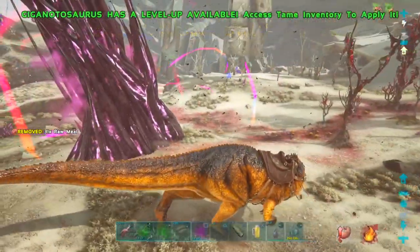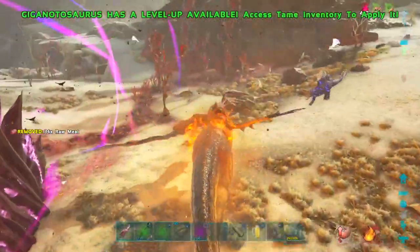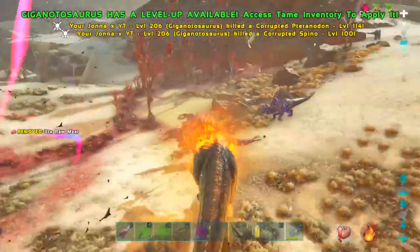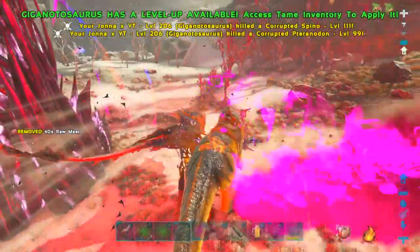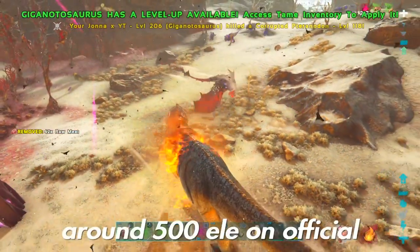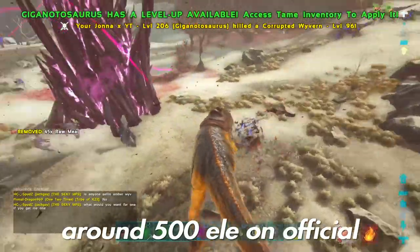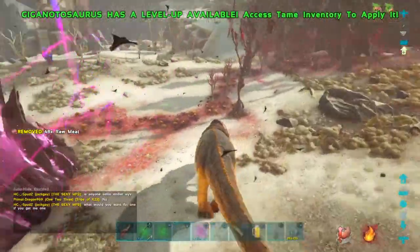Even if you've got 1k health left, it doesn't matter — you still get the same amount of element. It's not like having more health left means you get more element. It's always just a little bit random: one time you might get 2,000, the other time 2,500. But it's roughly in the same ballpark if you use the same equipment.